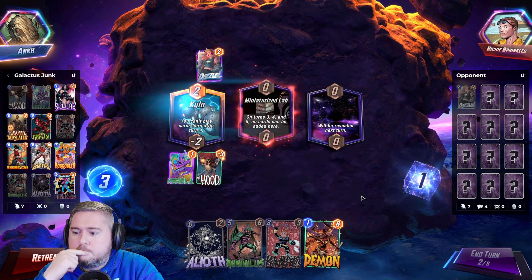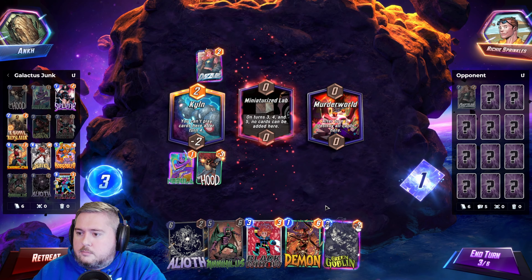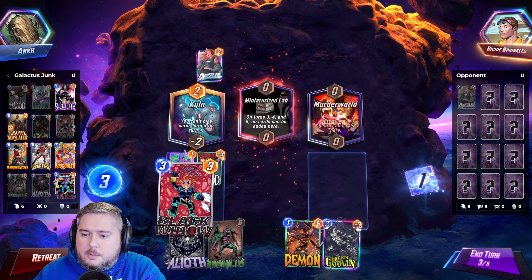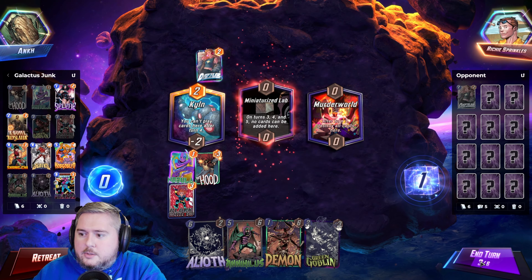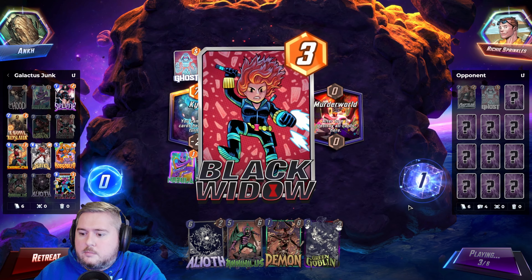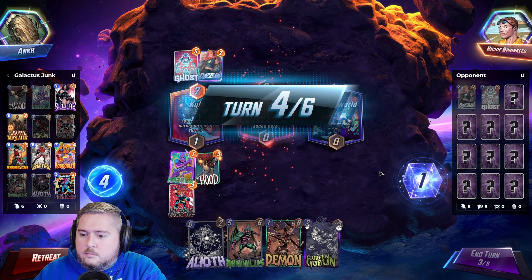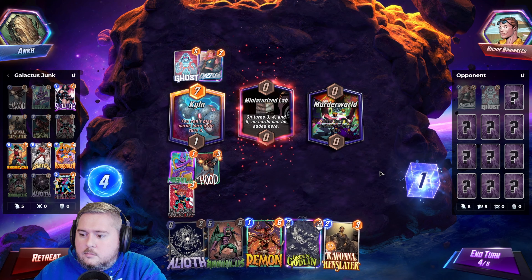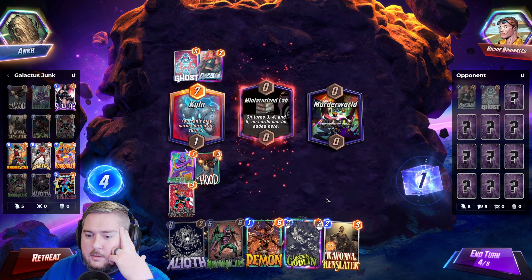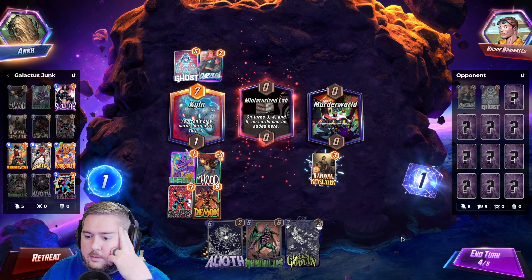Dazzling. Some considerations for Green Goblin, but I think we're better off just throwing this junk in their hand. I don't know if they would have Killmonger. Probably just makes sense to do this, though.